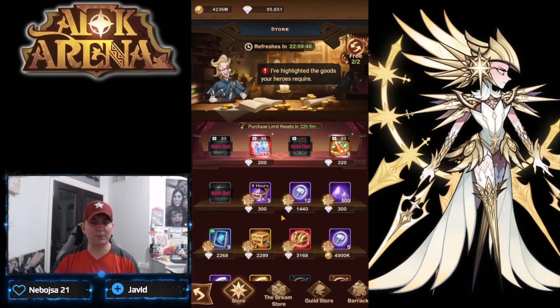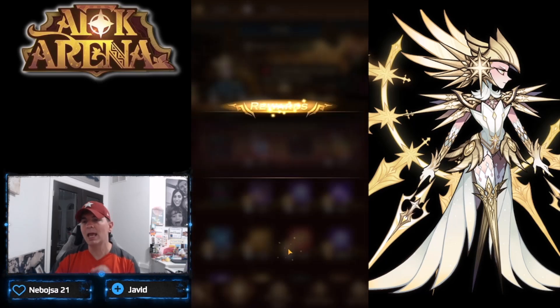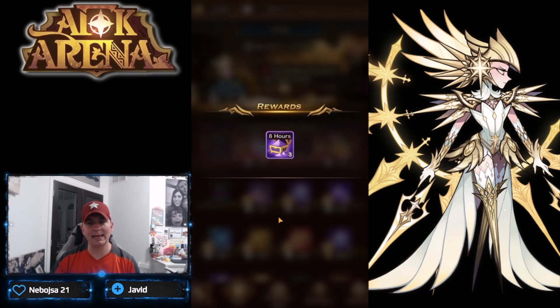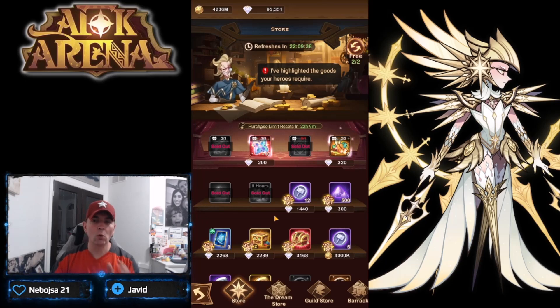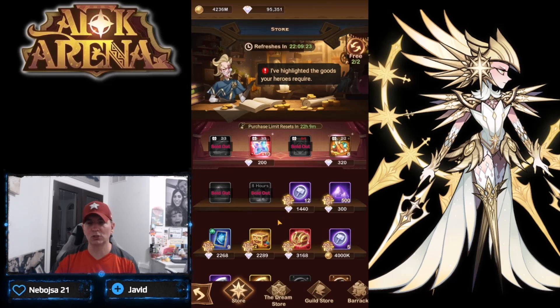The next item from a power leveling aspect is the large hero's essence chest. I buy this out every day and multiple times when we do our refresh. I do not buy the cores or the baits - some players do, but I need to regulate how many diamonds I'm spending in addition to what I'm spending on the stargazer.